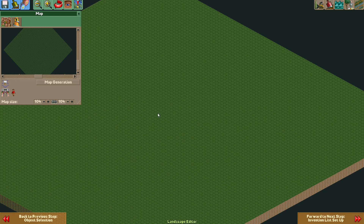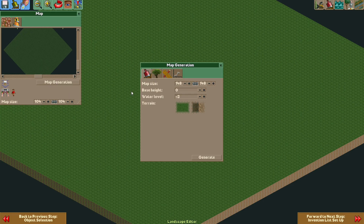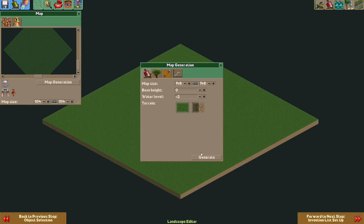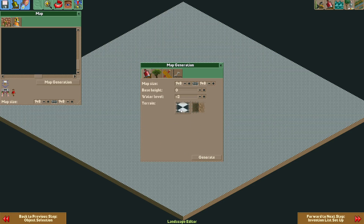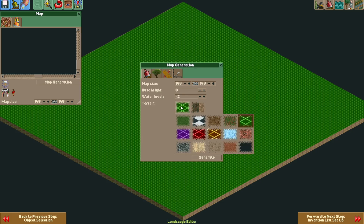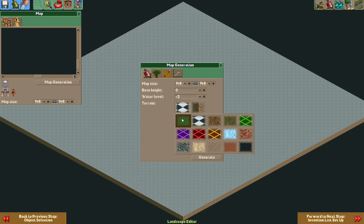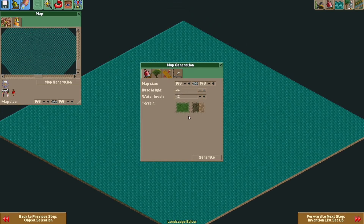OpenRCT2 has some nice tools to help you create a new map. Here we have the map generation. You can just let the game generate a 148 by 148 map with a grassy terrain. You can also have a checkerboard pattern or some other grid pattern, but let's stick with grass. You can make the map higher with the base height or adjust the water level. For example, if the water level is minus three and you set the base height to minus four, the entire map is covered with water.